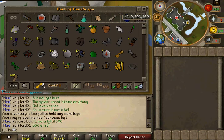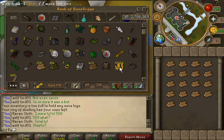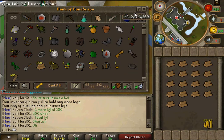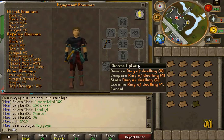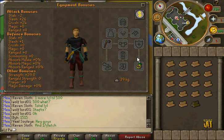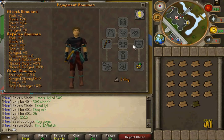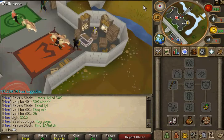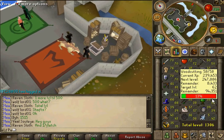If you do like me, take 18 oak logs, all but one near cash, one willow log, and a ring of dueling. You'll need like 8 trips to do 1k oak planks. You should have a rune hatchet or a dragon hatchet — I recommend the dragon hatchet, but I'm cheap.